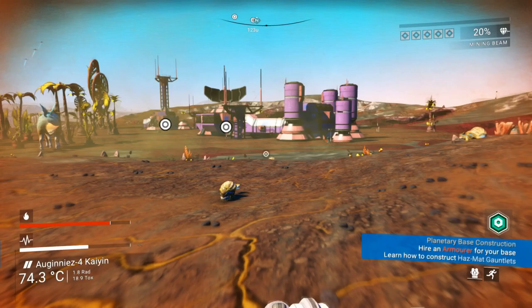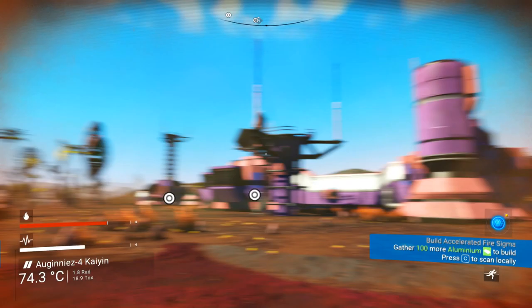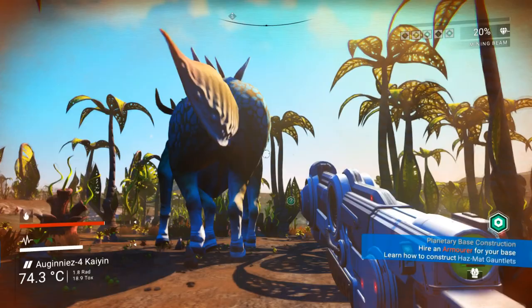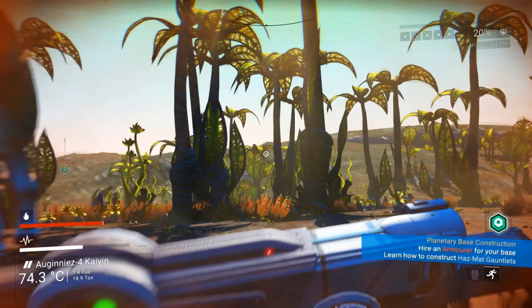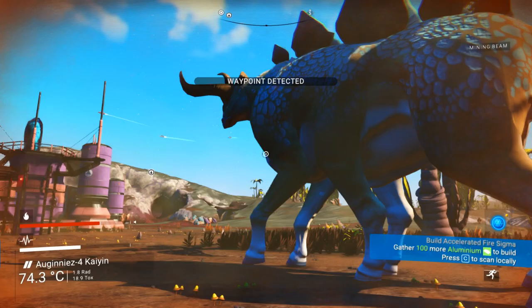Oh, those pesky drones — I hate them so much. Why won't you leave me alone? You're always in my back. This is actually interesting — we even found a single built base structure. Oh, look at you — you're so majestic! You have six legs, a fish tail, and spikes on your back. Are you scared of me? It's a passive creature — that's a good thing. It's amazingly good looking.